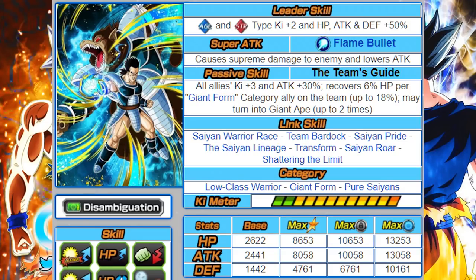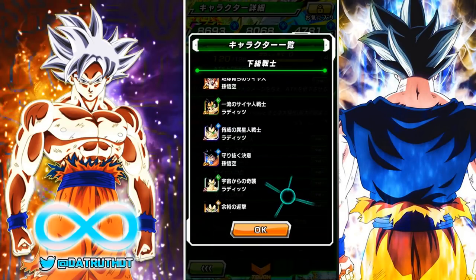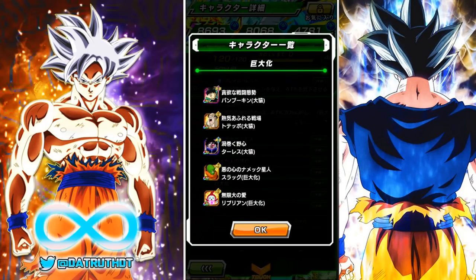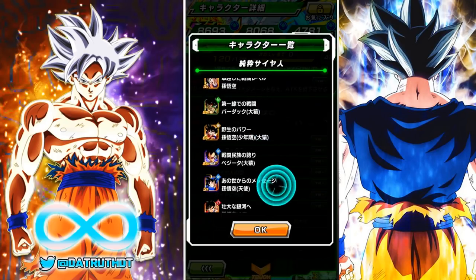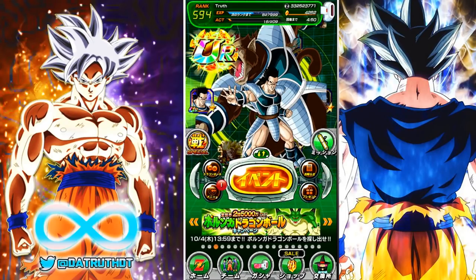Shattering Limit, Saiyan Roar, and Saiyan Pride are three links that will help Tora a lot on the pure saiyan team. His 12k multiplier is 140%, which is what we'd expect. He's on three categories: low class saiyan — unfortunately still one of the worst in the game — giant category, also in the running for worst, but Tora being a big buff on that category helps. And of course the pure saiyan category, which is definitely the best team for Tora.